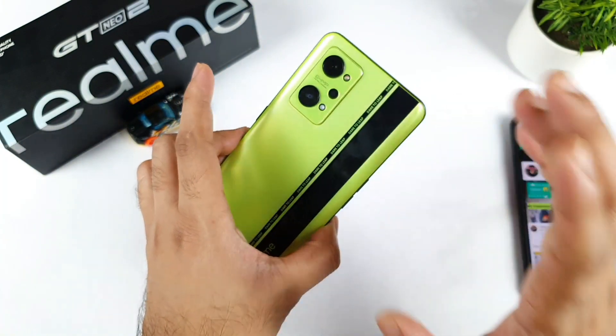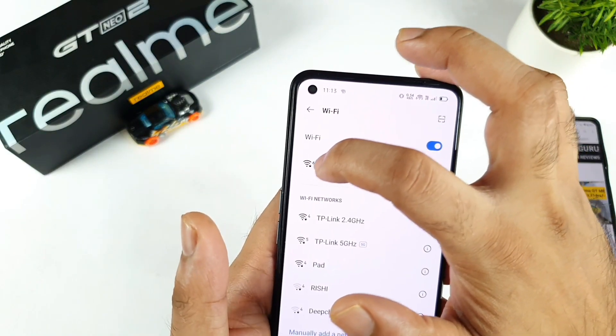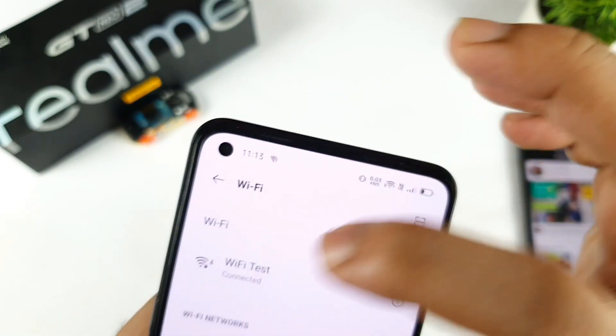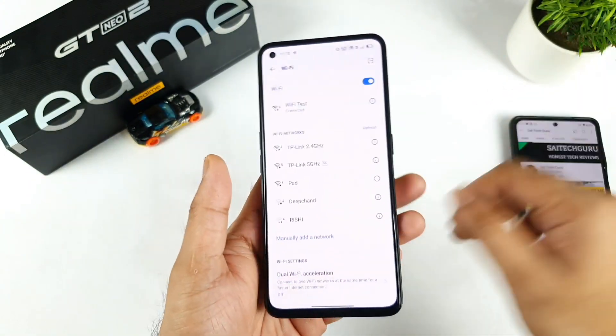Although the Realme GT Neo 2 supports Wi-Fi 6, if a phone doesn't support Wi-Fi 6, there will be no indication of Wi-Fi 6 at all in the notification panel or in the Wi-Fi settings — it will just show normal Wi-Fi 5GHz only.